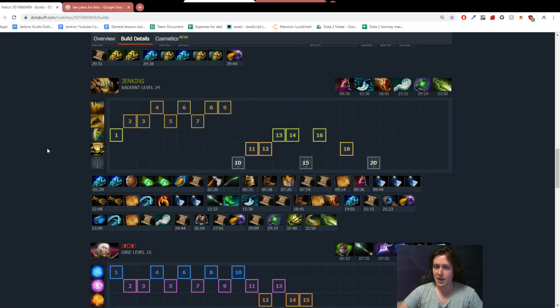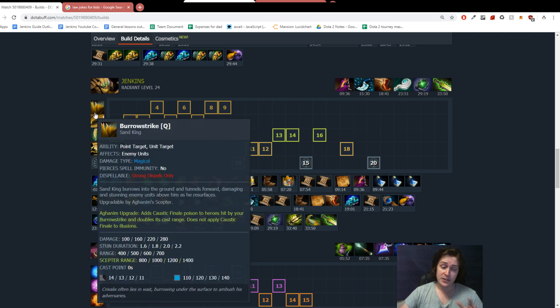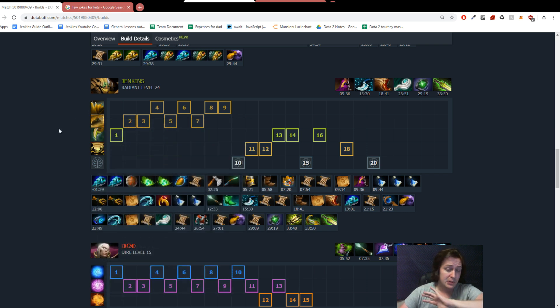First and foremost, what skills and items should you build on Sand King in the current patch? The general rule of thumb is you want to have Sandstorm maxed out as soon as humanly possible — worst case scenario, level 8 — because this allows you to sit in any lane and nobody can contest you. A lot of people go for Burrow Strike and Sandstorm max and completely ignore the other abilities, because generally you do what you want to do as early as possible when you have those two abilities maxed out.